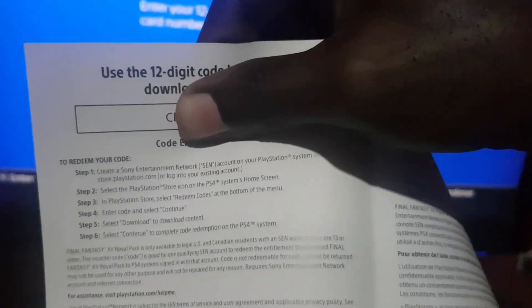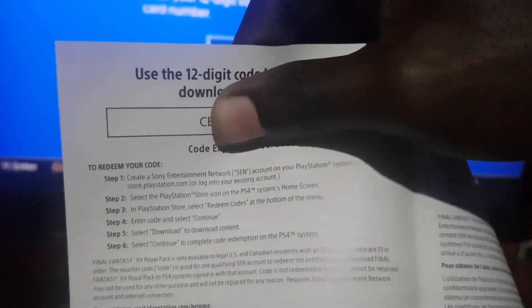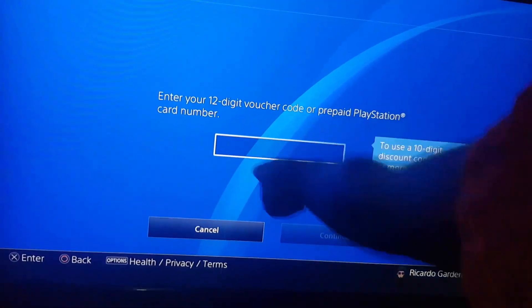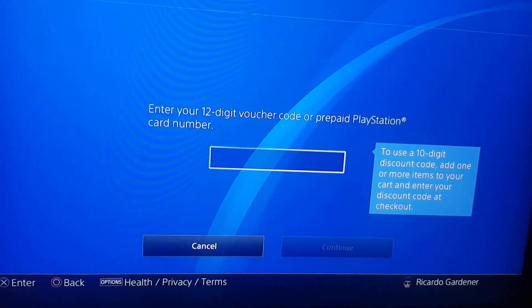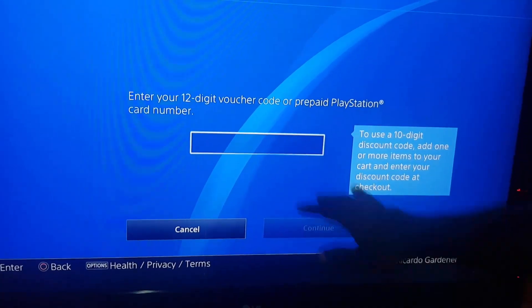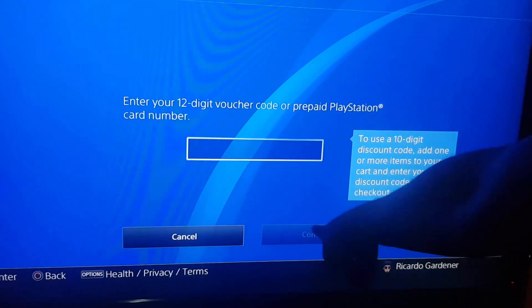Next, remove the booklet and if you look inside you'll notice the special code. It's actually a 12-digit code. I'm not gonna show you this because this is my code. What you're gonna do is enter this 12-digit code on screen right here. Once you have entered the code, you're gonna hit continue.